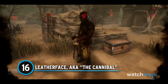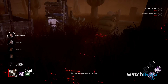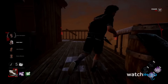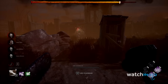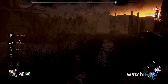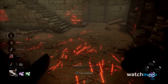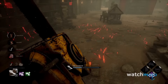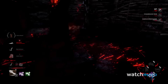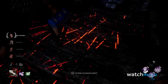Number 16: Leatherface, a.k.a. The Cannibal. The second you see a Bubba in your game, you know this is going to go one of two ways — either you're about to be in one of the longest chases you've ever been in, or you're about to have one of the shortest games you've ever played. Leatherface can use his trusty chainsaw to down survivors regardless of what health state they're in. This has led many Bubba players to come up with utterly oppressive builds like Basement Bubba that can potentially end games before half of the gens are finished.